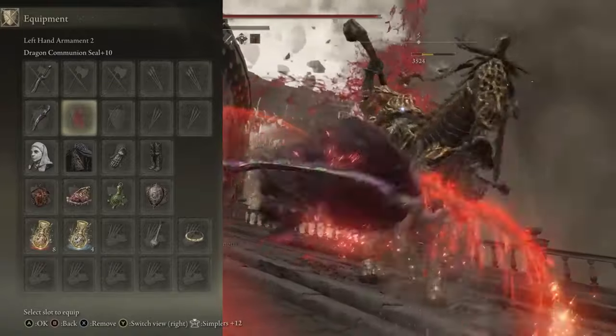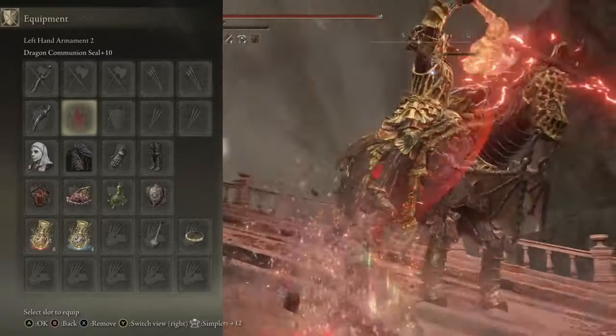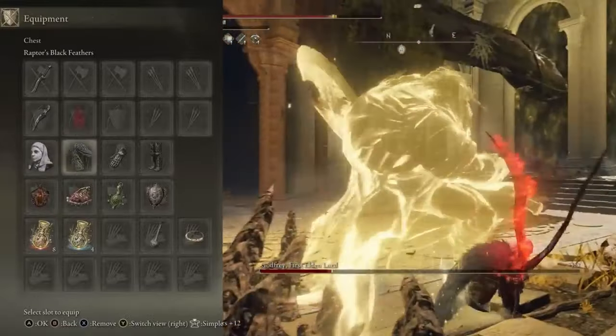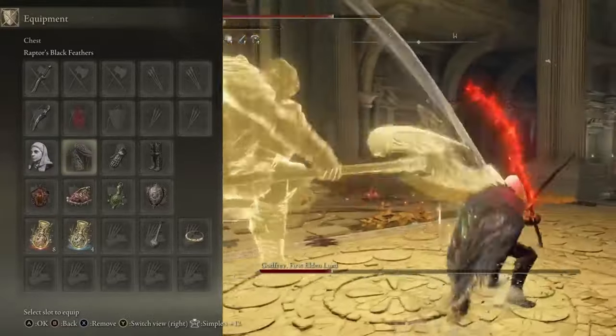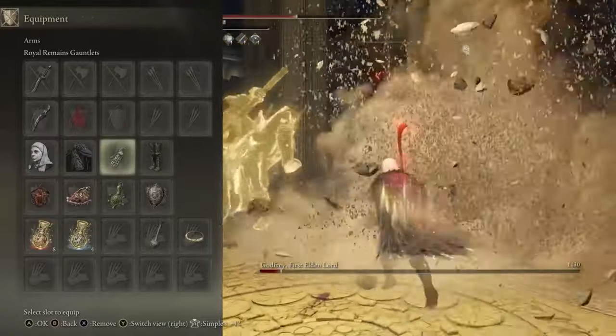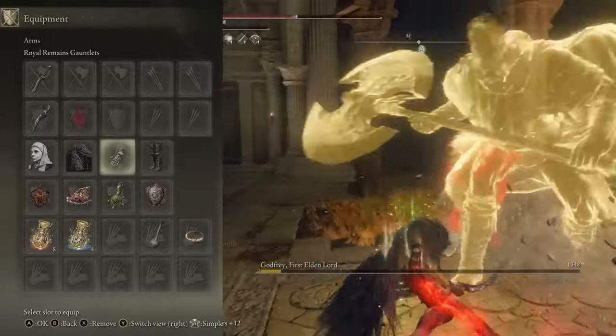We also have a Dragon Communion Seal plus 10 for our buffs. We have the White Mask boosting attack when Bleed is in effect, the Raptor's Black Feathers increasing jump attacks, and then two pieces of the Royal Remains set for some auto-regen healing at 18% health and below.